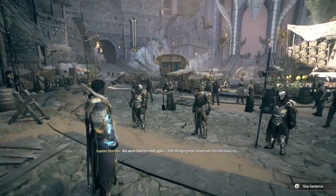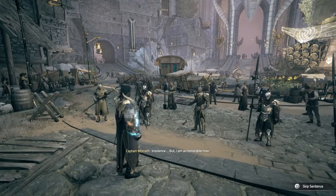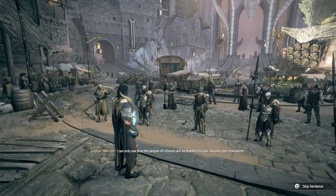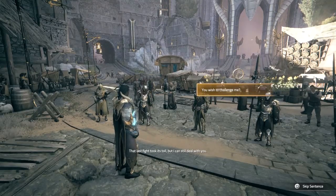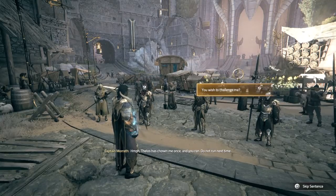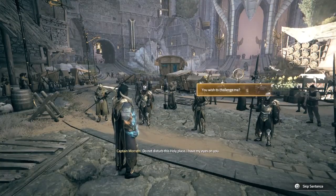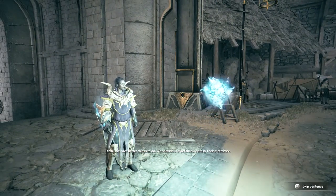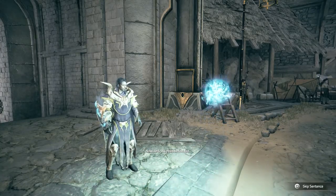So can you open the gates now? Sure — open the gates. Thelos praise you! Fools — not realizing that Thelos is the reason wraiths exist. Unnamed, we were fated to meet again — filth, bringing that cursed relic into this holy city! This cursed relic has just saved your skin! Insolence. But I am an honorable man — the people of Lethesta will be thankful to you despite your true worth. That last fight took its toll. Thelos has chosen me once and you ran — do not run next time. Do not disturb this holy place; I have my eyes on you.